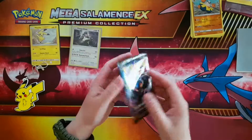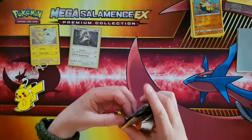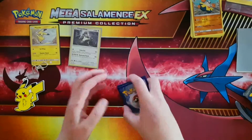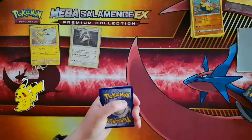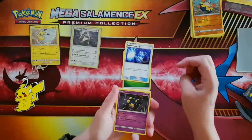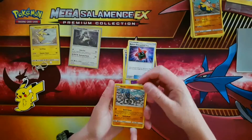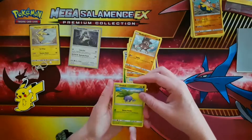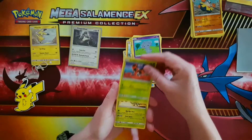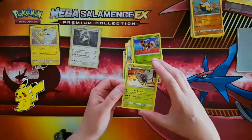We are down to our final pack, which is Sun and Moon Burning Shadows. Two, three, four — to the front we have Grass, Grass, Grass Energy, and it's a Super Scoop Up. And the rare is a Butterfree. I do like that card.